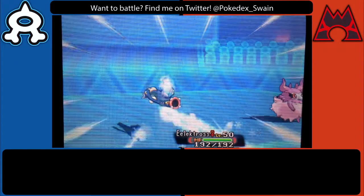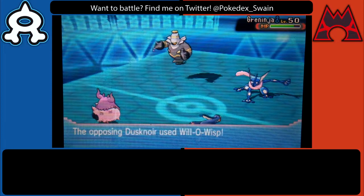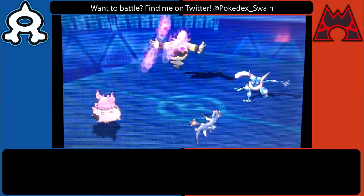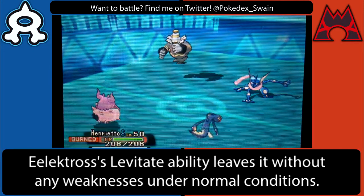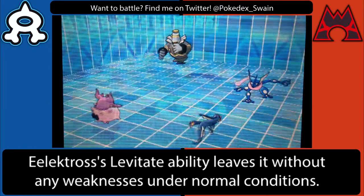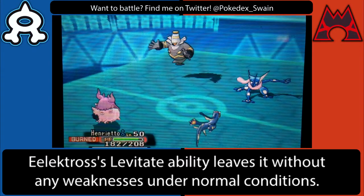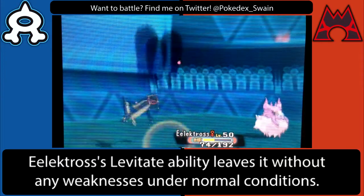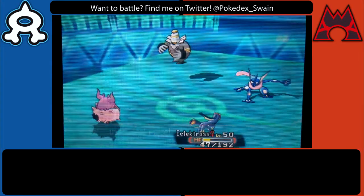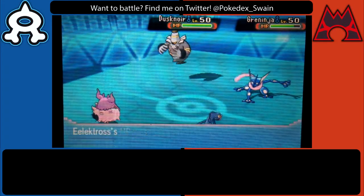Greninja is quite bulky, so expecting him to go for another special-type move I switched out into Electros and set up trick room. I don't mind him burning my Aromatisse — I much prefer burn over toxic on it. Aromatisse tends to start at the beginning of the battle and stay out the whole time if I can predict and protect at the right times while also heal pulsing with trick room up.